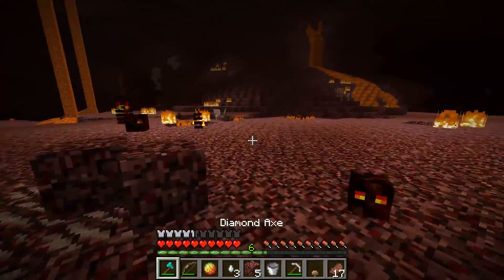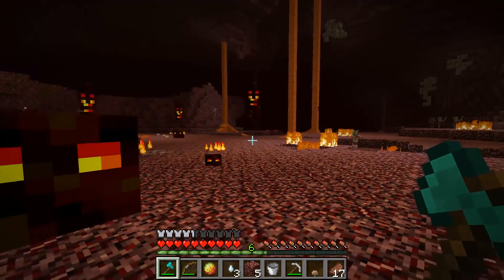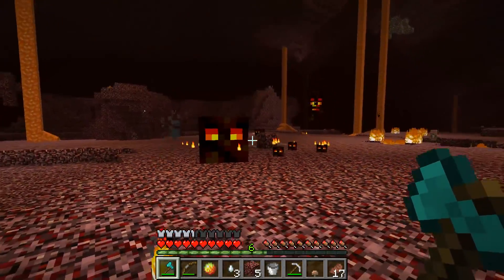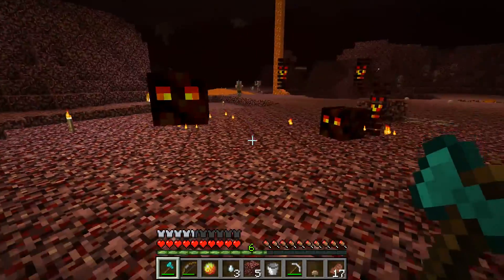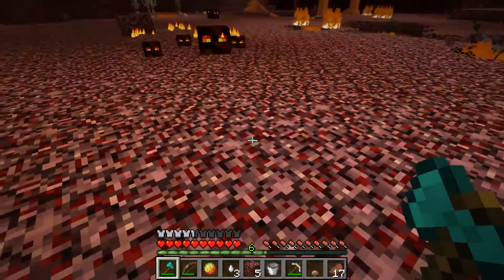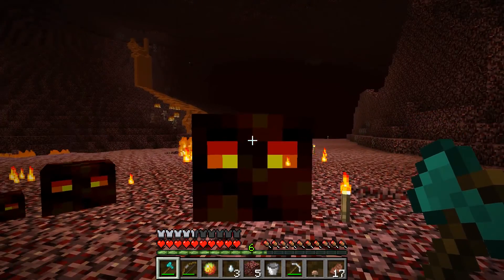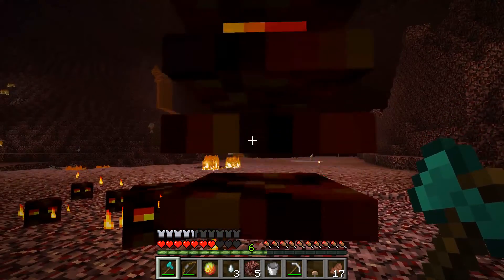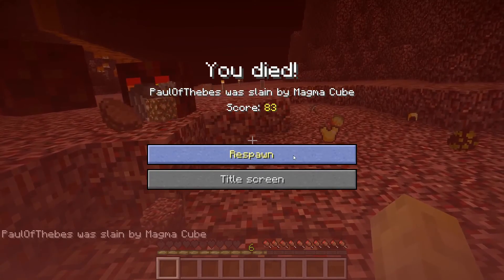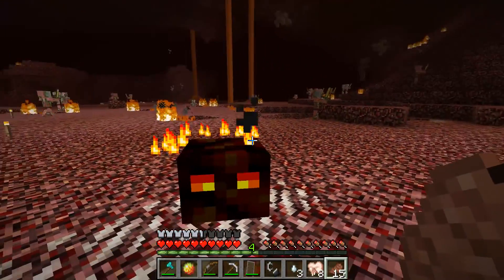They drop XP — the big one drops four, the small one drops two, and the tiny one drops one, just like their size. They deal two strikes per second, so they're twice as fast dealing a strike as an enderman or a silverfish. So if you let this guy hit you, you will take damage fairly fast. With this extra-fast strike rate, these guys can deal quite a lot of damage in a short amount of time.